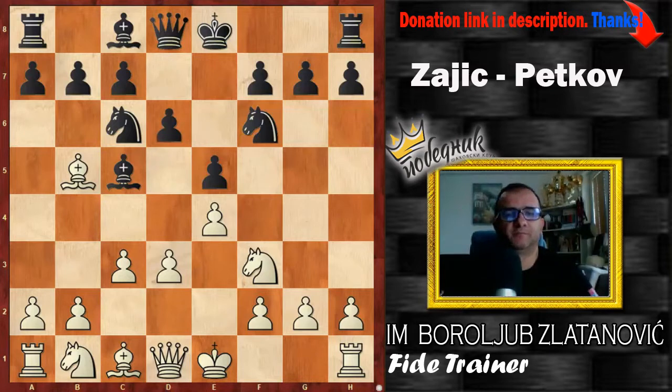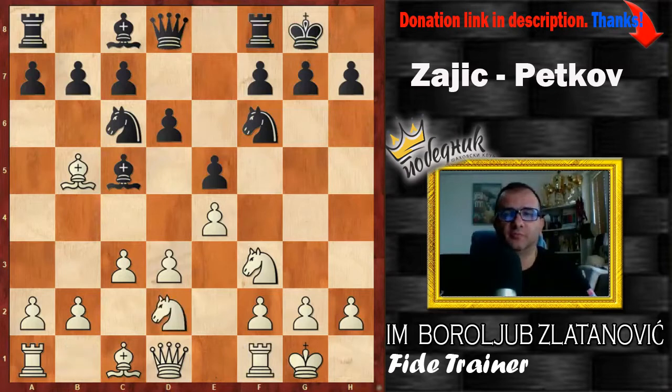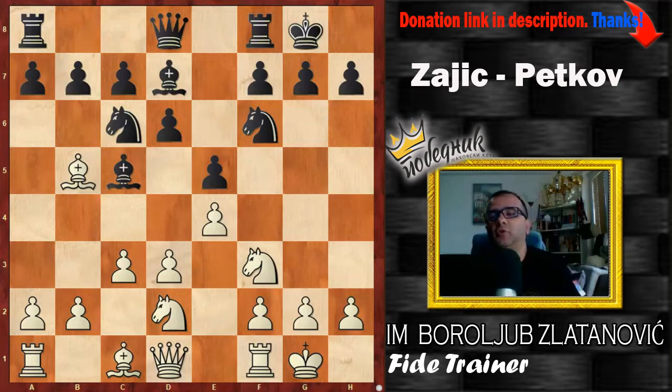After d6, castling, castling, and Nbd2, both players patiently finished their development. After Bd7, white decided to play h3. I don't like that move, because the bishop may go to g4, but black already decided to set his bishop on d7. I think white should go for something more calm, maybe Be4 or Re1, something like that. H3 somehow doesn't make sense to me, because black already decided to put his bishop on d7.